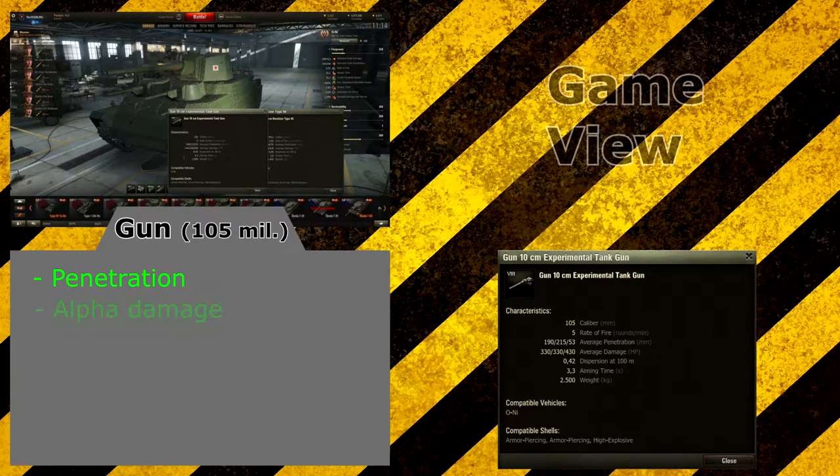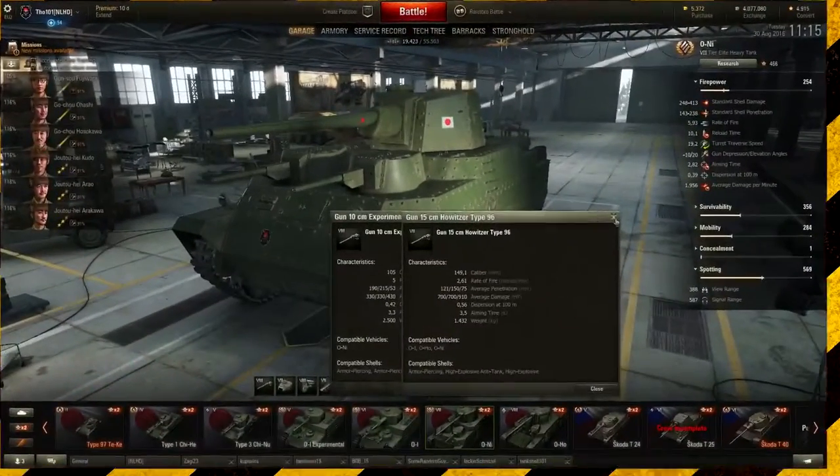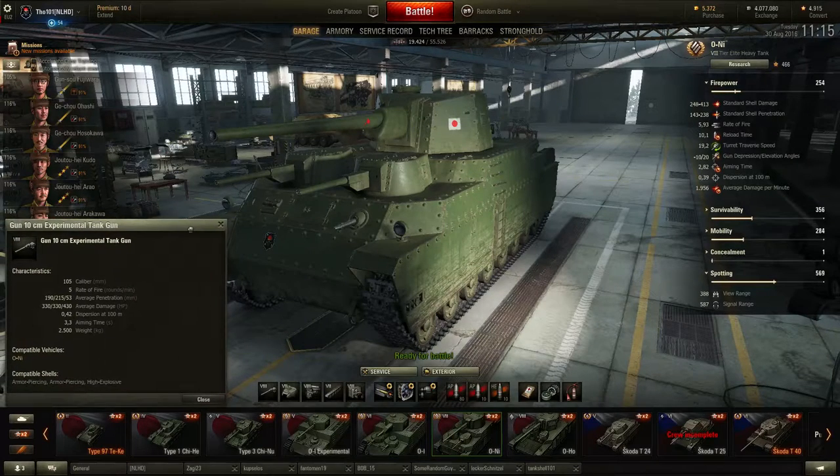The 330 alpha damage is really nice — more than a lot of tier 7 heavy tanks. Of course, not the IS with 390 alpha, but the IS doesn't get 190mm of penetration. Now the two bad things about the 105mm: accuracy at 0.42 is atrocious, and the aim time of 3.3 seconds is also atrocious. If we look at the 150mm, these stats are even worse — 0.56 accuracy, which is terrible. Even though with the derp gun you don't really have to aim at weak spots, if you need to snipe there is a very big chance the shot will just miss. The aim time is also a very bad 3.5 seconds.